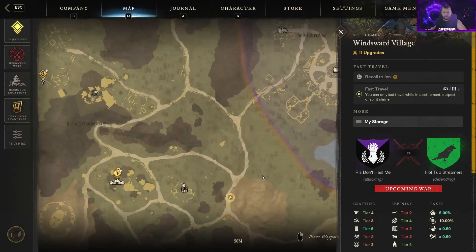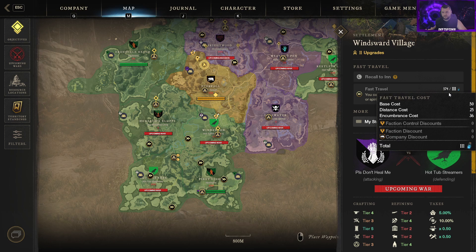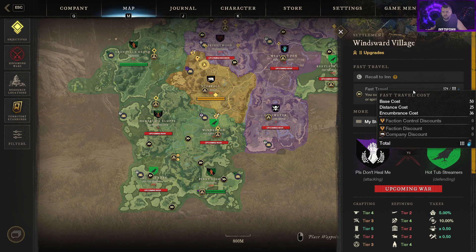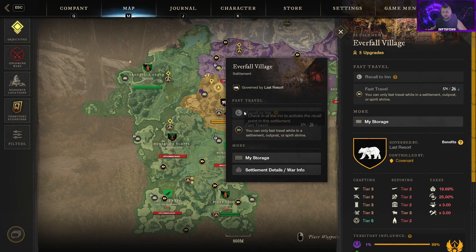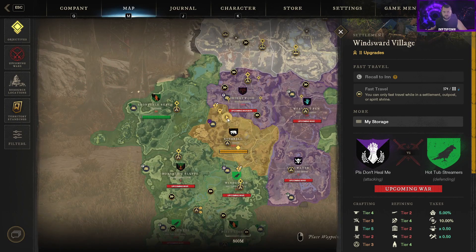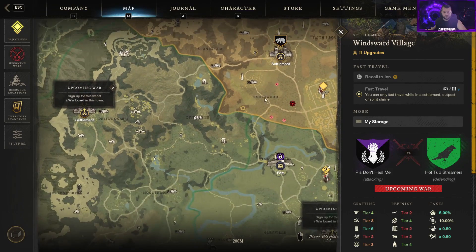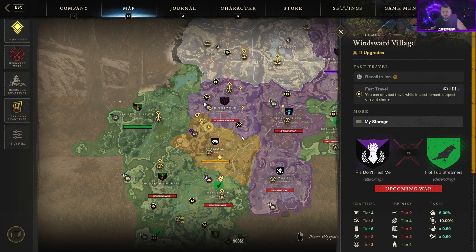Another good tip: if you zoom in on a map, most areas have two remote teleport points you can fast travel to if you have enough Azoth. Azoth fast travel cost is based on several things: how much weight you're carrying, and whether your faction owns the area. For example, if I fast travel here it costs 26, but fast traveling to Windsward costs 111 because my faction doesn't own it.